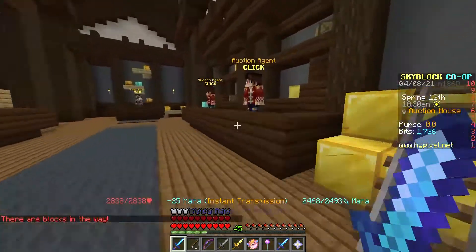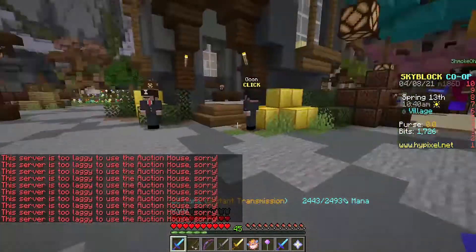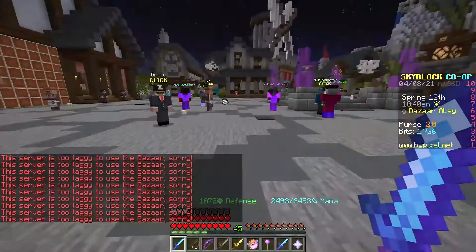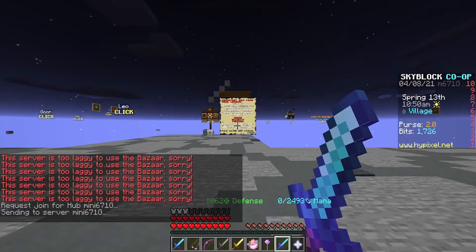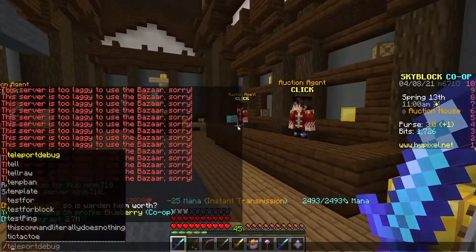Number 7: Disabled Auction House due to lag. We've probably all been through this — it's another disabled one. Basically you've been sent to a mega lobby, you go to the auction house and realize the server is too laggy to use it. Then you go to the bazaar and it's also too laggy. Now you have to go to the hub selector, get another lobby and hope it's not a mega lobby where it's disabled.